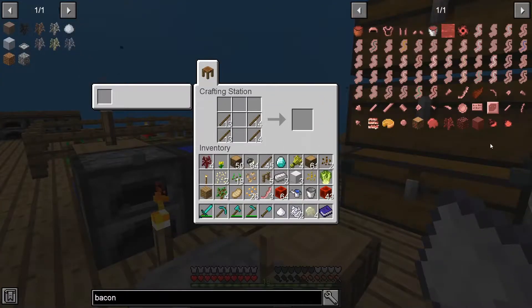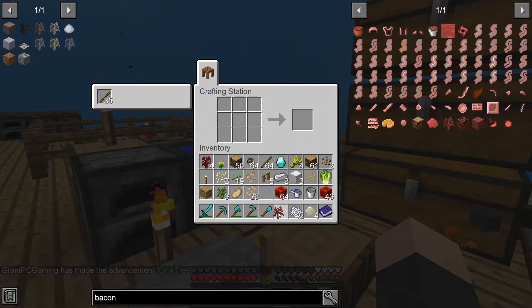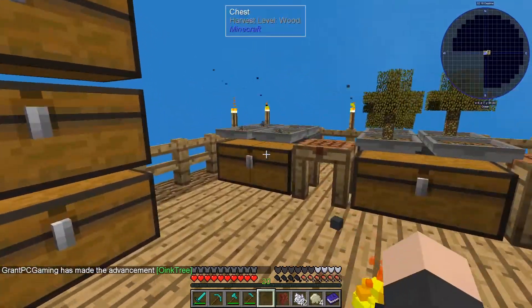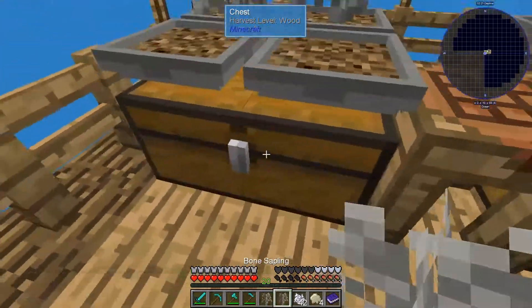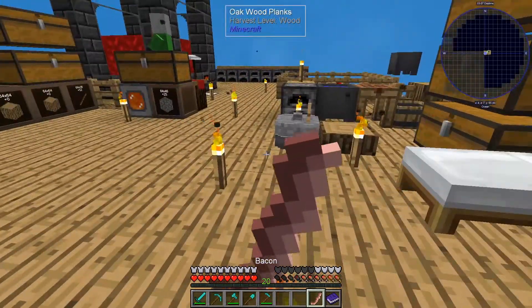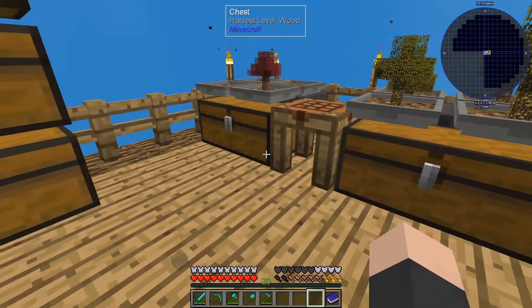Bacon sapling! Here we go. Boom. The greatest. I got to take these out. Bacon is more important than you guys. Yes, we have bacon. I can now — awesome. So we have the bacon tree. What else do we need?